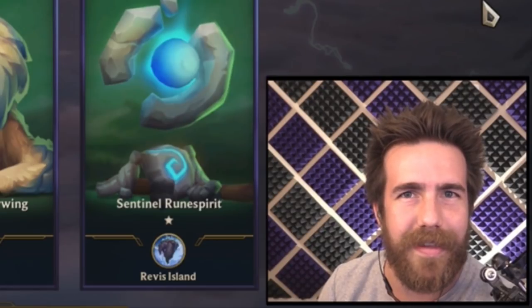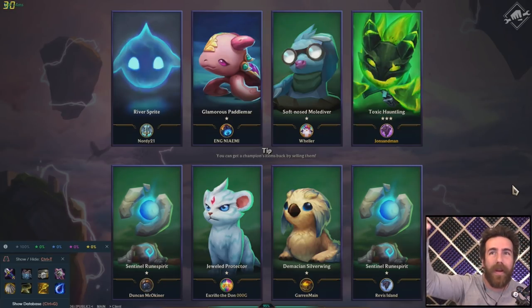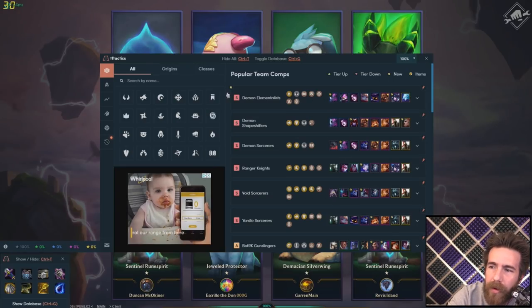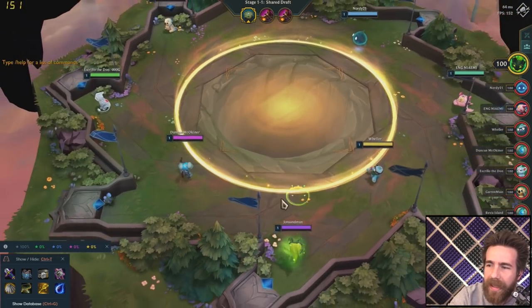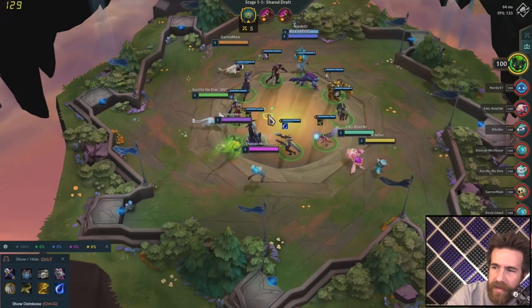Sometimes I want to know what items mix with certain items - I'm still at that point where I almost know it all. You can drag it over and figure things out, but sometimes you want to look at the database. There's a full database here with really popular comps - S tier, A tier, B tier - so you can sort of see what you want to get based on what you're building.